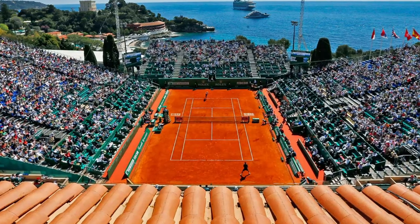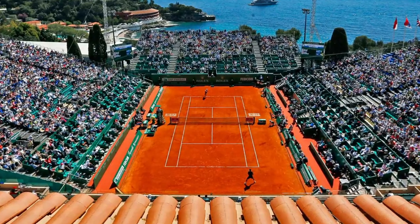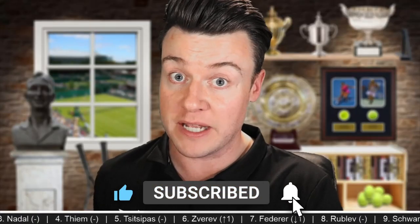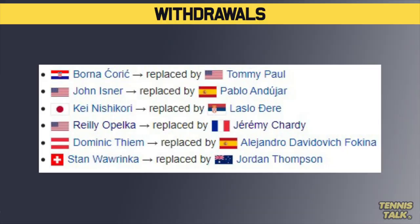Welcome back to another draw preview. We have the Monte Carlo Masters, the second ATP 1000 event of the year — really the start of the clay court season. A lot of big names are playing, but a lot are not. Players pulled out include Borna Coric, John Isner, Nishikori, Opelka, Dominic Thiem, and Stan Wawrinka.